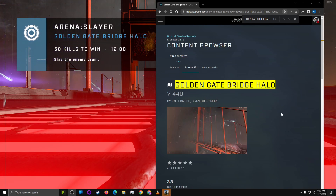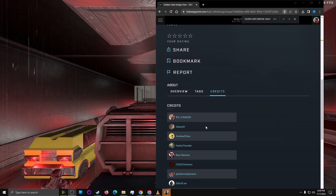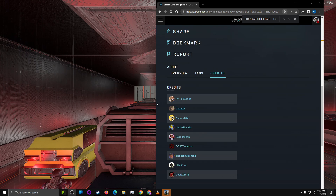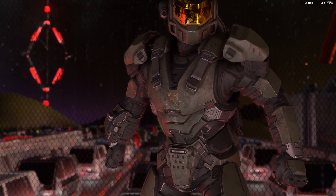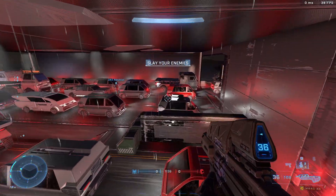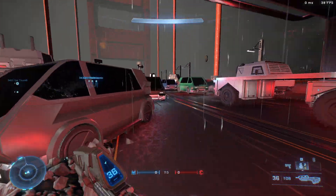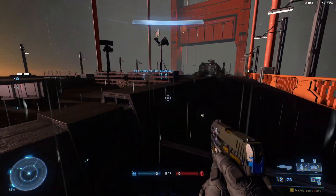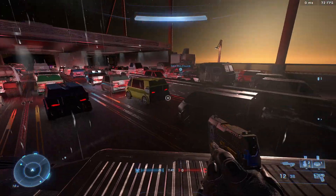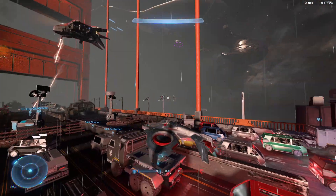Hey, what's up guys, welcome to another forge walkthrough. In this video we're going through Golden Gate Bridge Halo, by JJ Glazer and his team. JJ Glazer is someone I talk to on YouTube. If any forgers out there have maps you want someone to go through, just tell me in the comments. I do some playtesting and it does seem to help a few forgers, so don't feel like it's hard to ask.